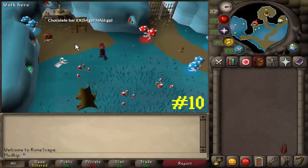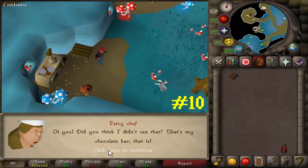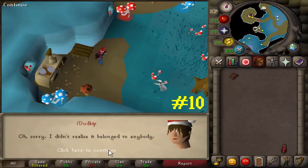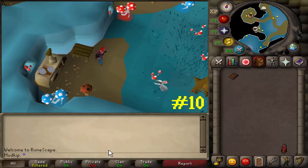The tenth and final fact is that if you take the chocolate bar on the table by the chef in Zanaris, you'll get an amusing conversation where she scolds you for taking her chocolate bar. Your character will apologize, and the chef will almost act like a grandmotherly figure and tell you that it's alright — you're looking thin, so you probably need it anyways.